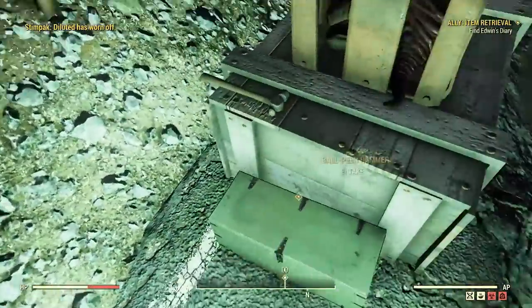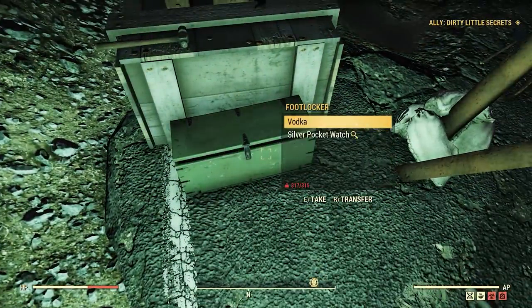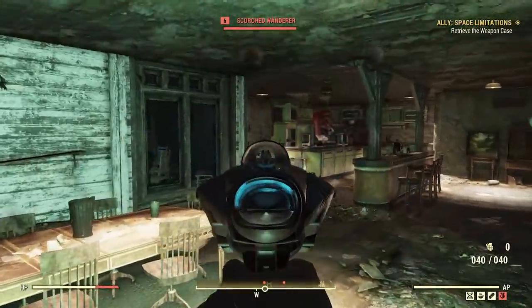Beckett's main story and quests really involve the Blood Eagles and getting revenge on them, giving you more lore around that faction. Upon completion of both Beckett's and Sophia's quests you get a unique item reward — a legendary weapon — and throughout them there are a few choices you get to make along the way.